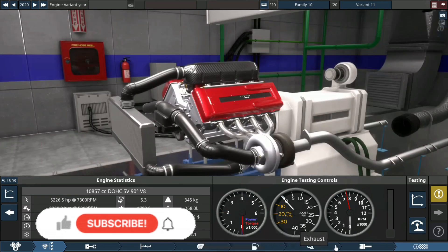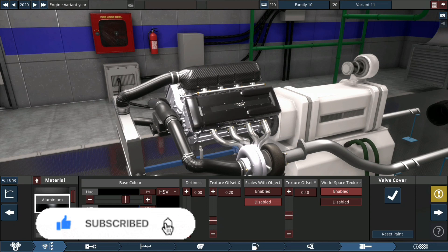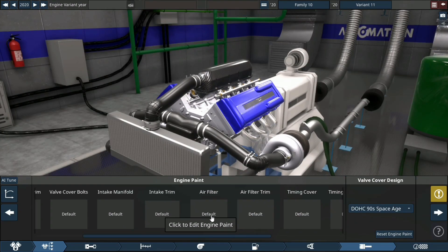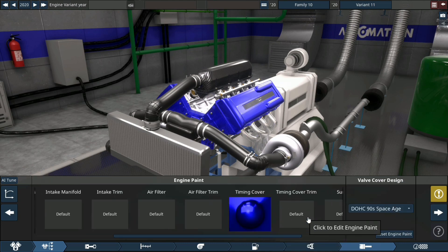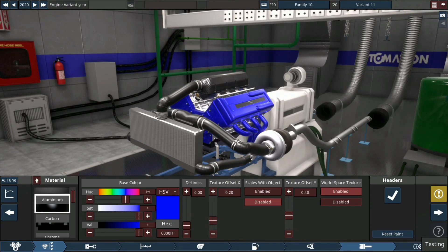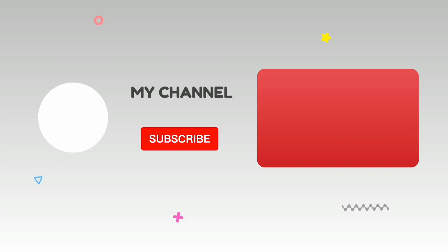That sounds awesome and it does 7,500 RPM. So let's make this thing look awesome — I think blue is going to be the color for today. Oh yes, that aluminum blue is looking cool. I'm going to leave the intake carbon color as is — I like how it looks with the blue headers. Looking excellent. 5,226 horsepower — that is a staggering amount of horsepower. Thank you so much for watching and have a great day!